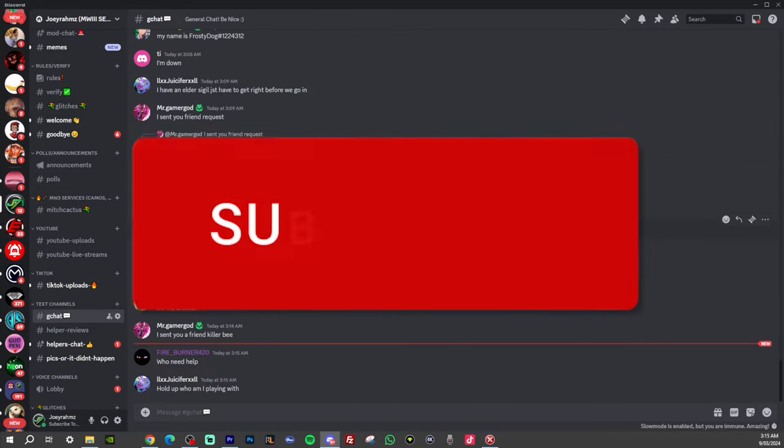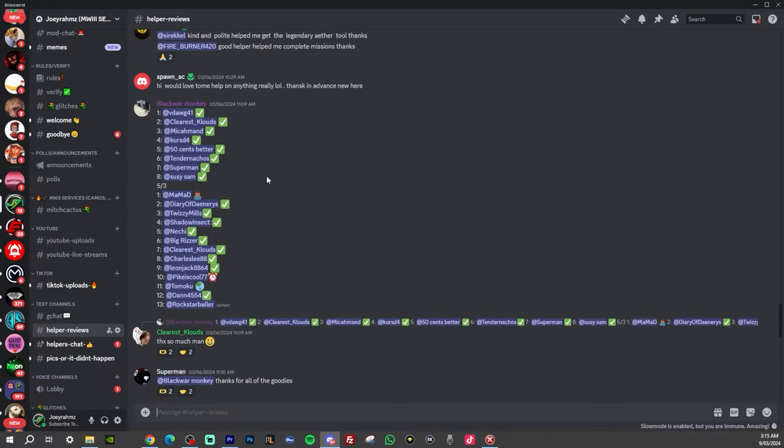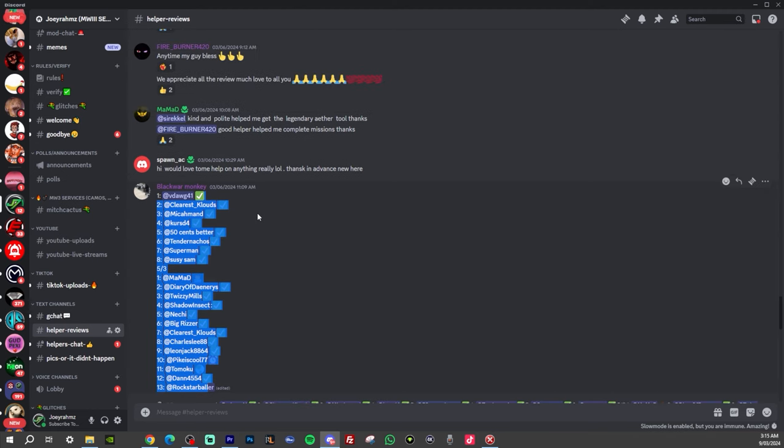If you do want help in my Discord, all you have to do is subscribe to my channel, go to the description, and join my Discord through the link. Once you're in there, you're going to go to the comment section and do exactly this.